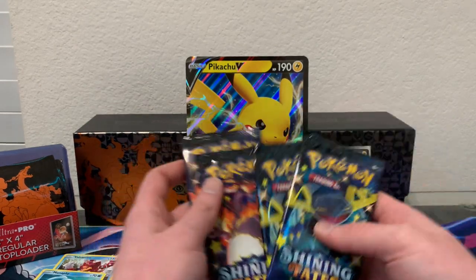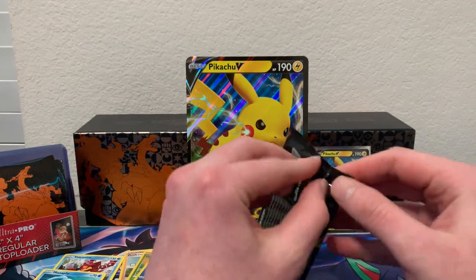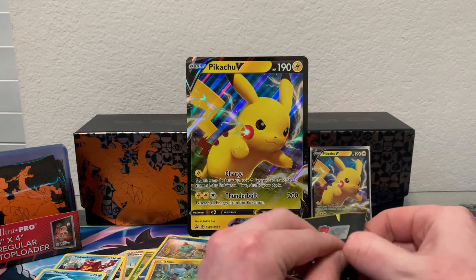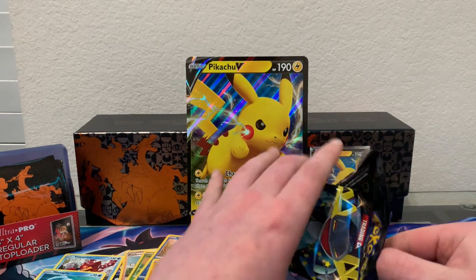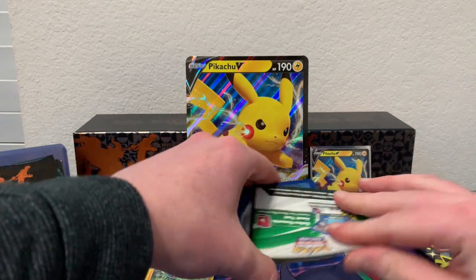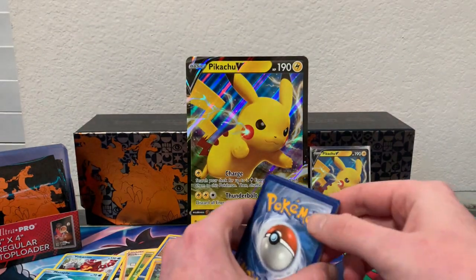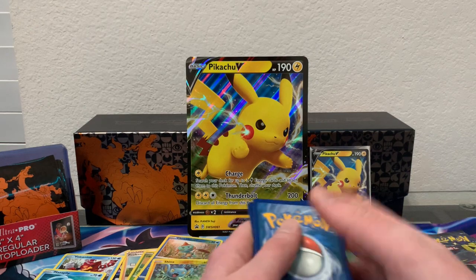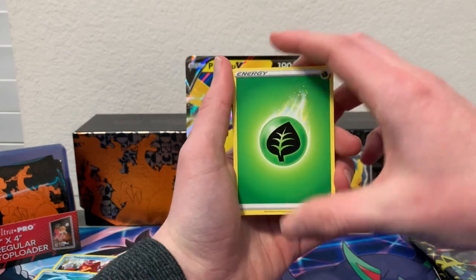Two Charizard and two Dragapult pack arts — that's actually pretty sick. Hoping to do better than we did with the first four packs. I opened a Champion's Path ETB and I think I got one V card total out of all ten packs — we call Champion's Path 'Champion's Pain' because it's all chance and it's all pain.